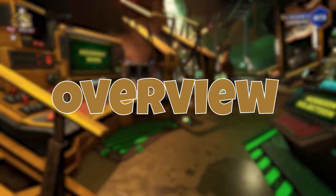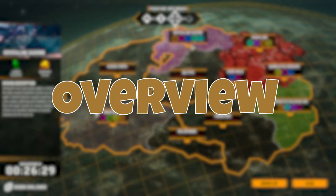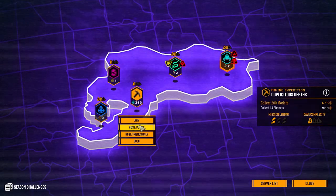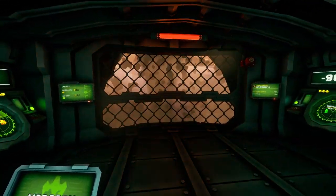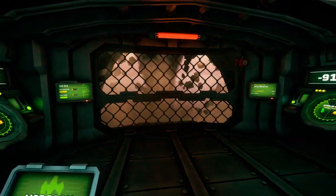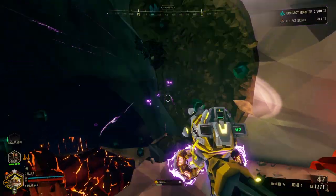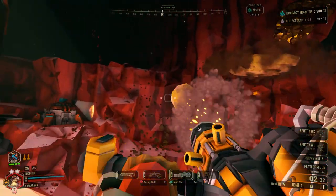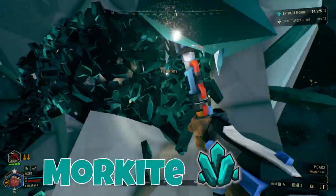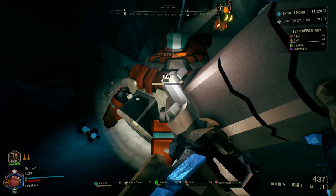This is a simple mining mission: deposit your quota of Morkite into the mule and we'll send a drop pod to get you out. So you're going through a Mining Expedition in Deep Rock Galactic. The Mining Expedition is the simplest mission type there is in the game, so understanding the objective is pretty easy. Simply put, your goal is to collect a required quota of a shiny bluish mineral known as Morkite. You collect this mineral the same as any other, then deposit it into Molly in order to extract.